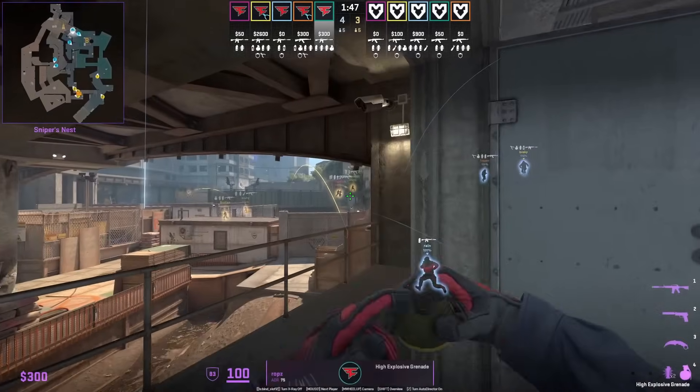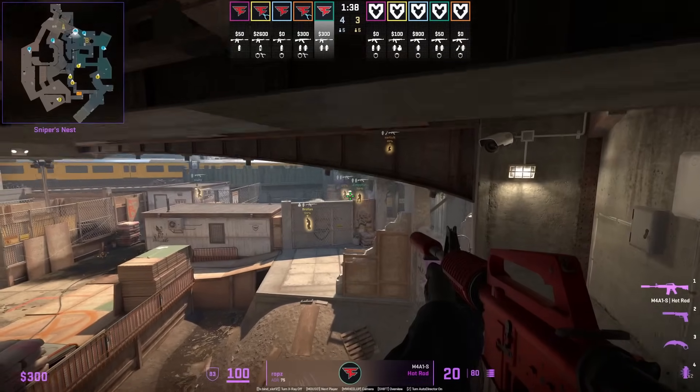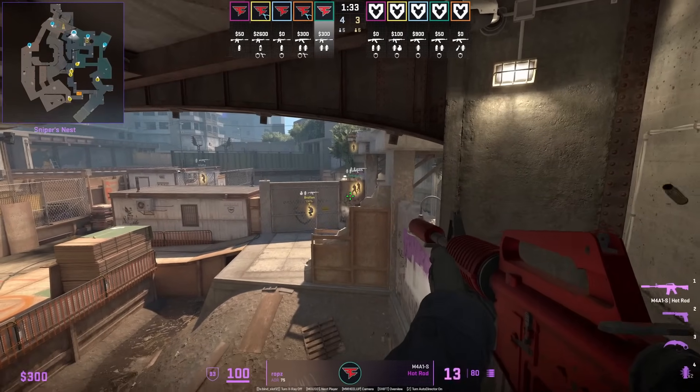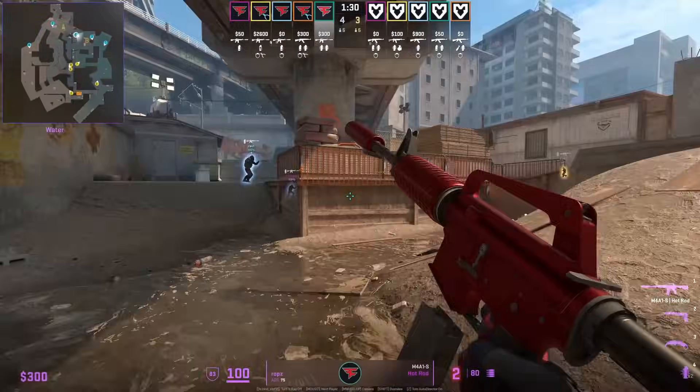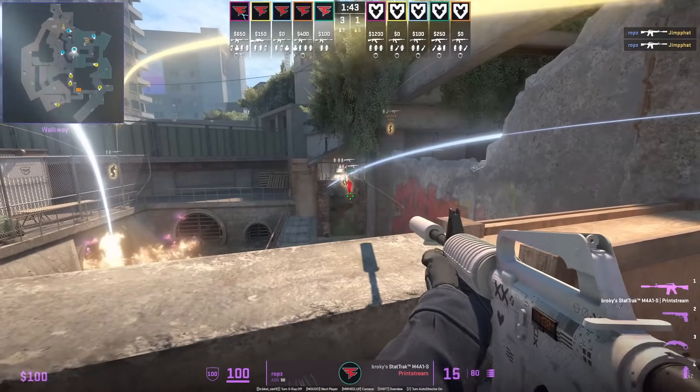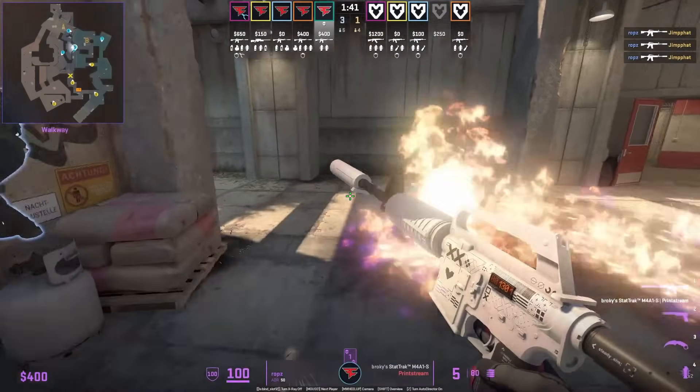Robz starts towards heaven at the start of the round, breaks open the door, gets on top of the rail, then jump-spots connector to spot the T's and attempts to wall-bang them. One way to shut down the fast connector play and push is to instantly boost, break open the door — and we see Robz get that easy frag.